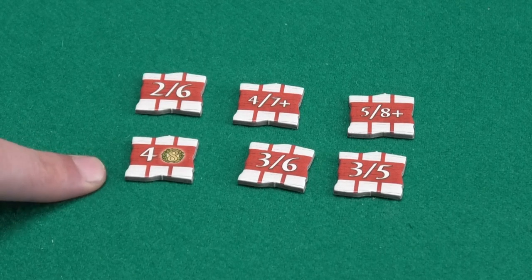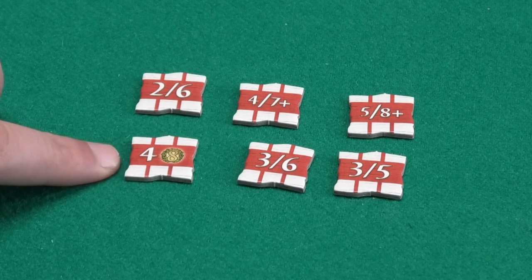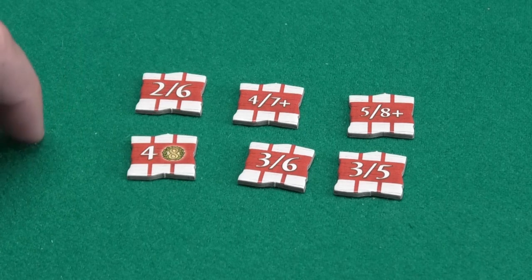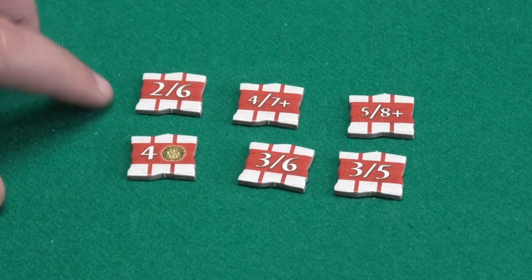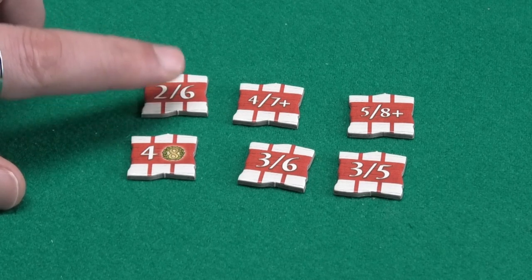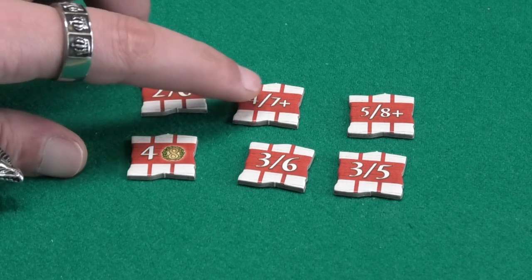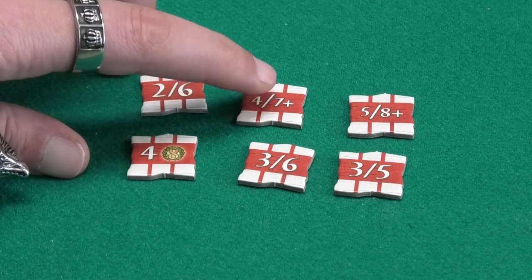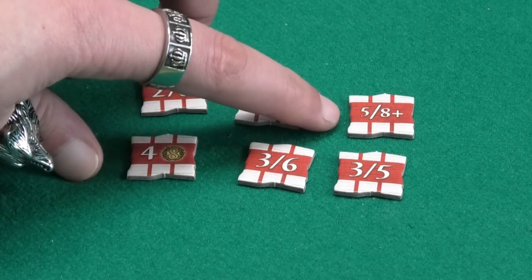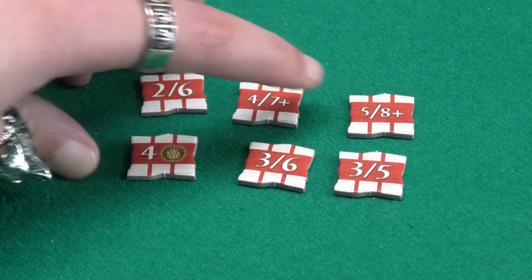With one betting chip you are betting that the city or street that is finished will consist of exactly 4 tiles, and that will score you 8 points if you are correct. The other betting chips will give you double chance — for example if the road that is finished is 2 tiles big then you score 2 points, if it is 6 tiles you score 6 points. And with another tile you either score 4 points or 7 points if the city or street has 7 or more tiles. For example, one gives you 5 points if it is 5 tiles or 8 points if the finished road or city has 8 or more tiles.